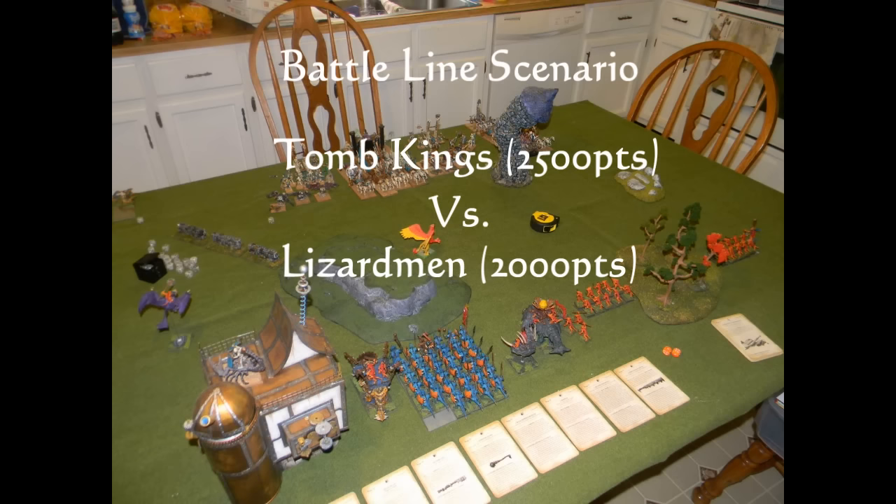You may notice from the screen it says there's a points discrepancy. There was a little miscommunication — I had told Vince that I was only capable of fielding 2,000 points of Lizardmen. He grabbed the wrong list or misunderstood, so he brought 2,500 points. Because we were playing closed list, I didn't check it, and we didn't realize this until much later in the day. So I am playing at a 500-point deficit, but it was a good game.